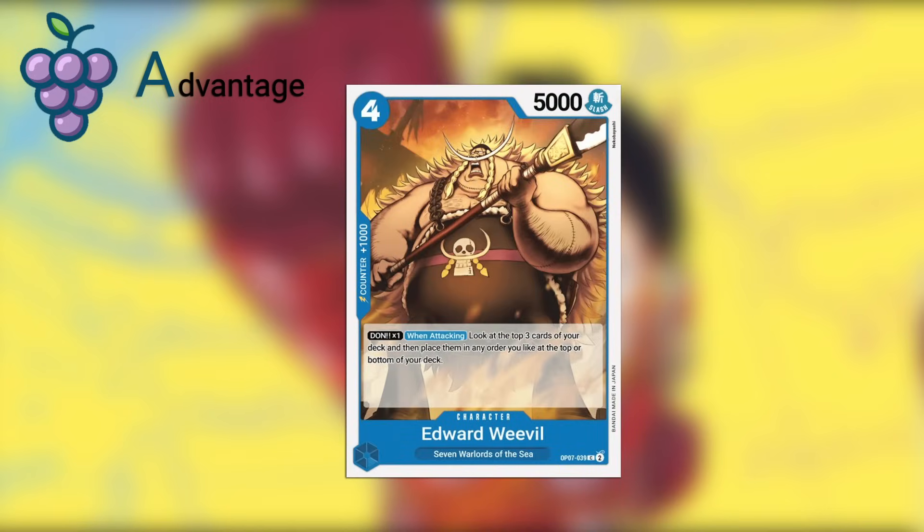Next we have Edward Weevil, a four-cost, 5,000 power body. Dawn times one when attacking: look at the top three cards of your deck and place them in any order at the top or bottom of your deck. This is similar to the Doflamingo blocker except it attacks and gets the effect rather than on play. I would prefer Doflamingo obviously since it's a special reprint and harder to find, but Edward Weevil is probably going to be easier to find since it's a common and basically does the same thing — just slightly worse.